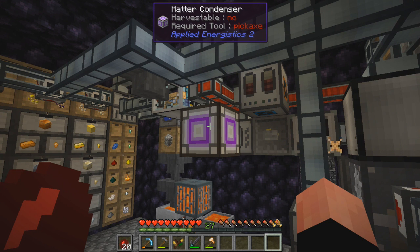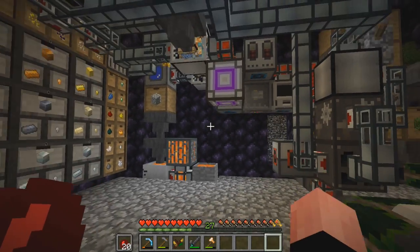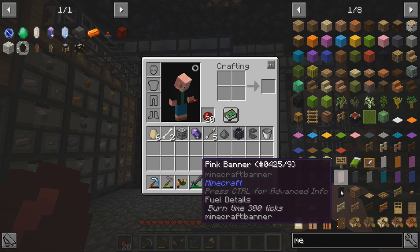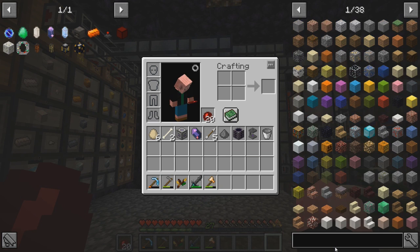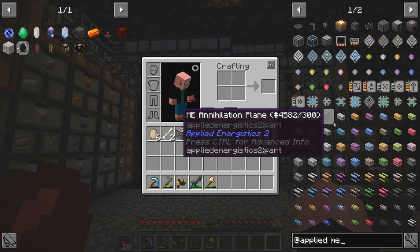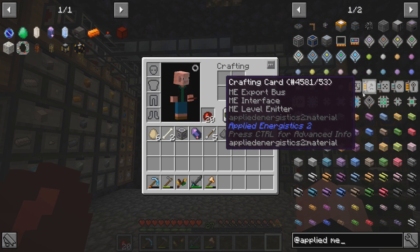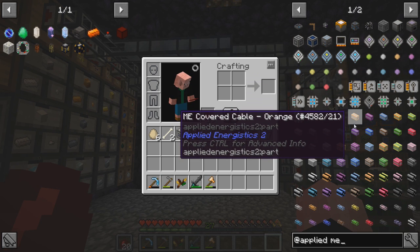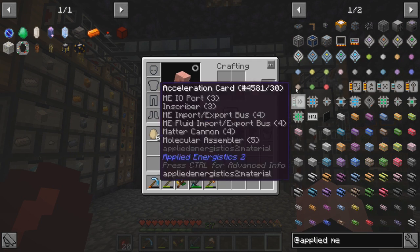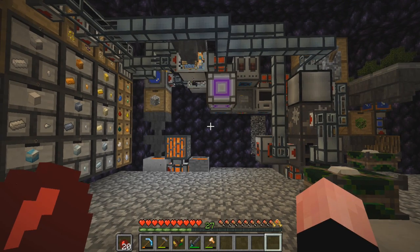Hurrayfin also said applied energistics is a very cool mod to learn — making a basic ME system would be worth it. Now, what is ME? A lot of people mentioned things like ME annihilation plane, ME fuzzy card, crafting card — but I don't know what the two letters ME are supposed to stand for. I have a feeling it's an acronym but I'm not sure what it stands for.